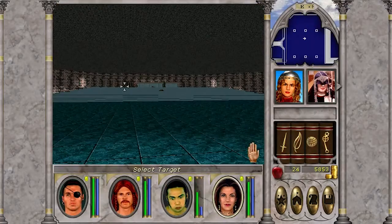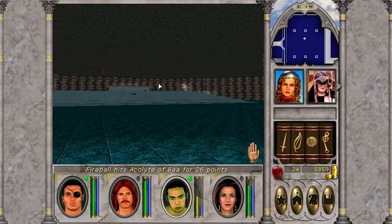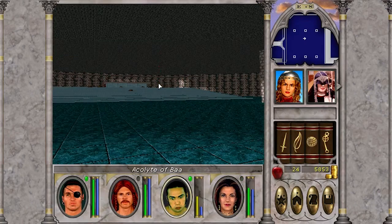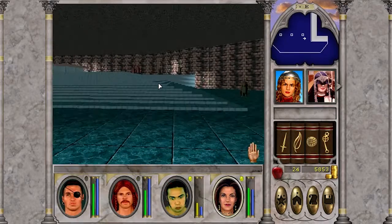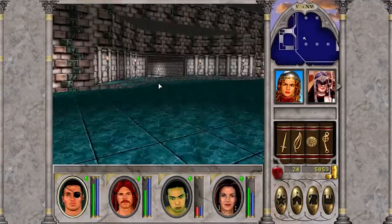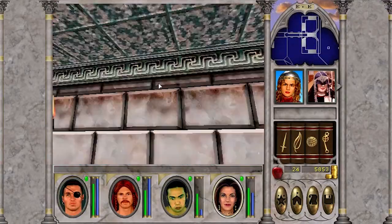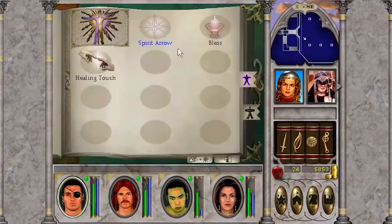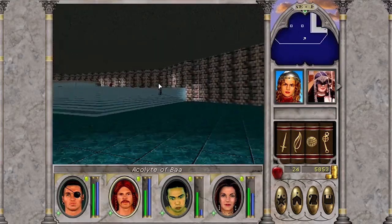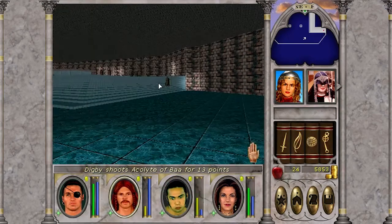I do want to talk at some length about a specific puzzle in this dungeon, which is a bit of a mystery in the Might and Magic community. It's going to pretty much fly by on the video, but I want to talk about it. That's the central chamber in the middle of the first room — there are four doors, one on each side: north, east, west, south, and they have to be opened in a specific order.